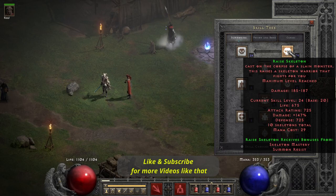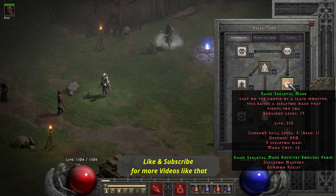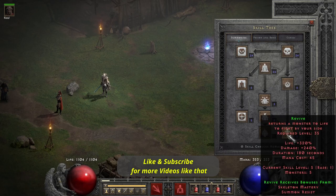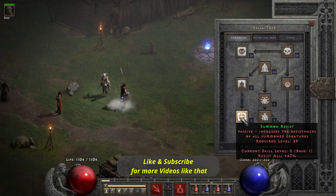I've put 20 into Raise Skeleton, 20 into Skeleton Mastery, 1 into Skeleton Mage, and all the way down 1 into Revive. It's not really necessary but if you want you can have some Revives with you. Then around 18 into Clay Golem — you can max it out of course if you have more points — and 1 into Summon Resist.